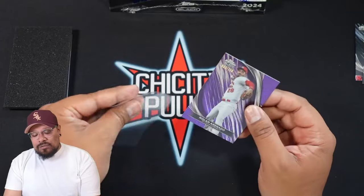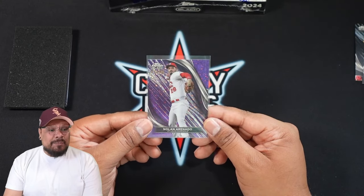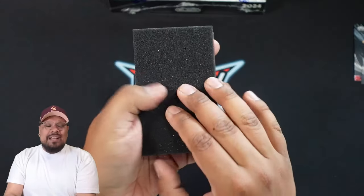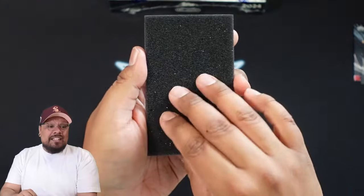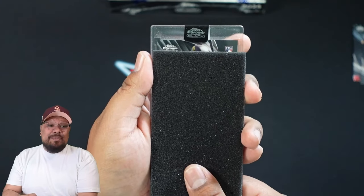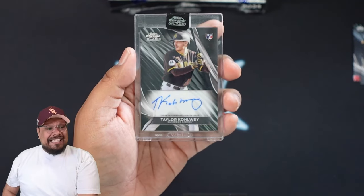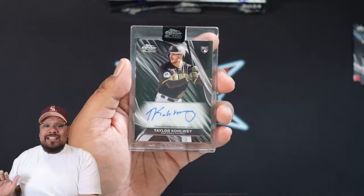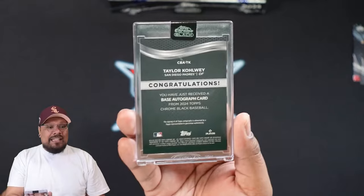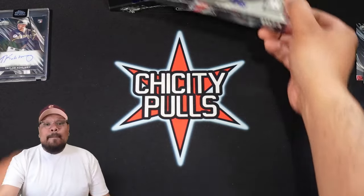These boxes are going for around $150 to $175 per box. If you don't want to spend that, hop into some group breaks — we'll be offering full case breaks of this product. Now for the auto from box one — looks like it's going to be a base rookie auto for the San Diego Padres. That is Taylor Callaway, an outfielder rookie for the Padres. Every single auto in Topps Chrome Black is on-card — no sticker autos. That's our first auto.